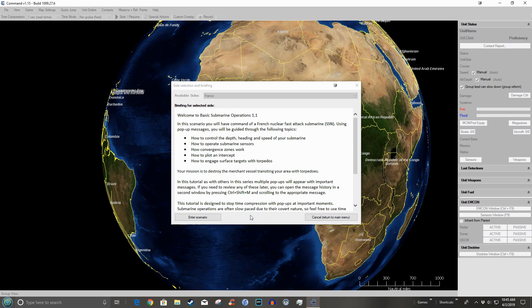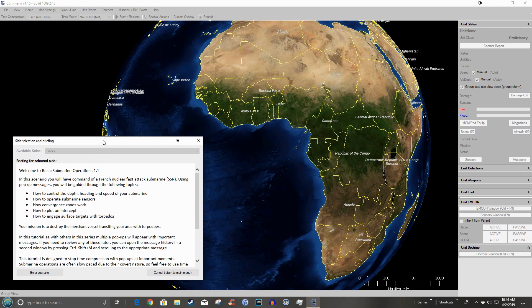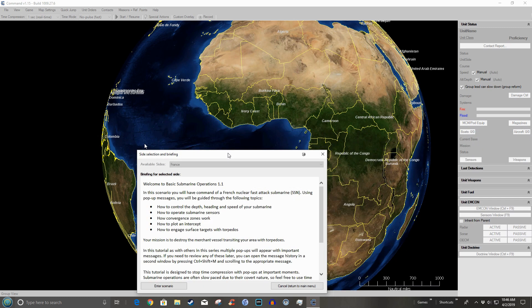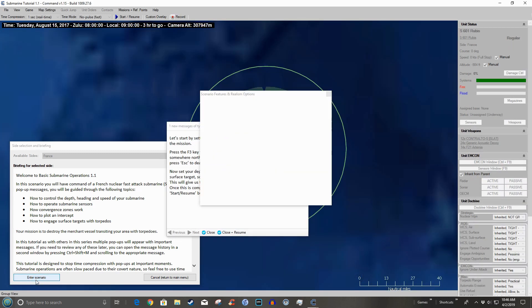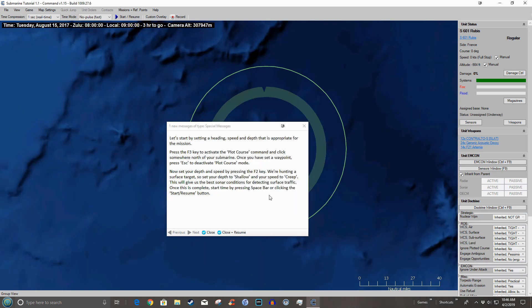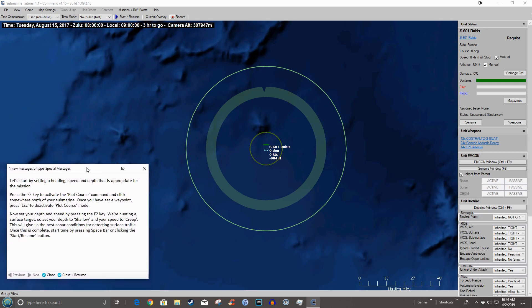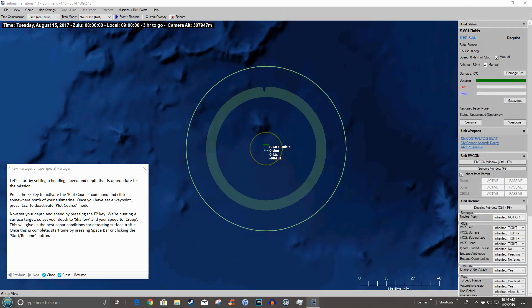The briefings will be giving me pop-ups, and I think I'll leave them on this screen — I could move them to the other monitor, but let's leave them here. Let's enter this scenario. You're getting these messages here and also in the message log. Let's go ahead and get started — we start by setting a heading, speed, and depth.